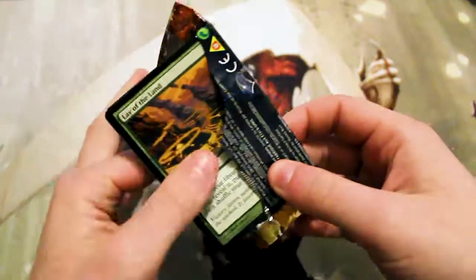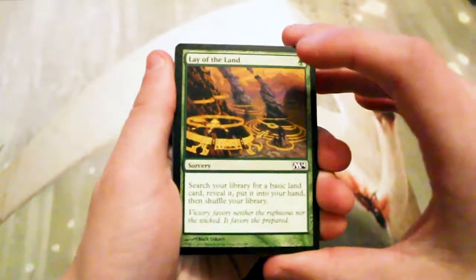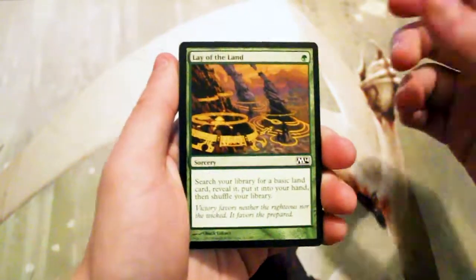At the top of the list is Archangel of Thune, followed closely behind by Mutavault. I know there are a couple other decent cards in here as well, including a few Planeswalkers, so hopefully we get something interesting.